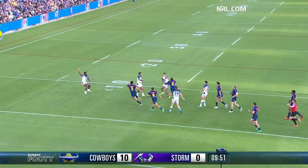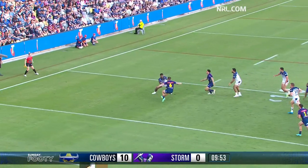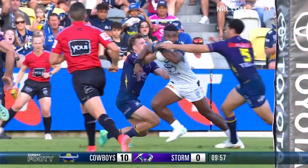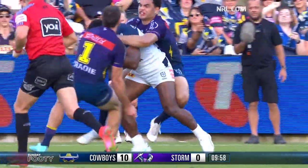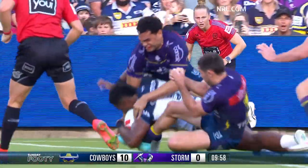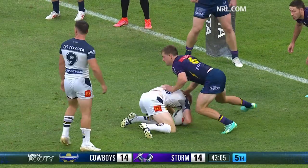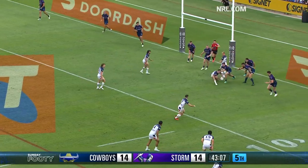I'm really excited to see Heal and Lukey, Luciano Leilua, and Jeremiah Nanai when he gets on the field — three of the most talented back rowers we've got in our game. They're all Queenslanders too. Where was that pass from Lukey? Munster had to come in and drag his Origin understudy down.